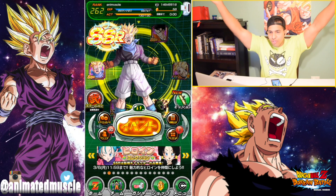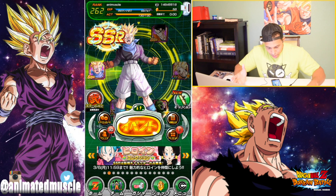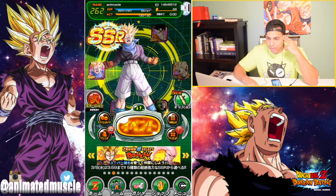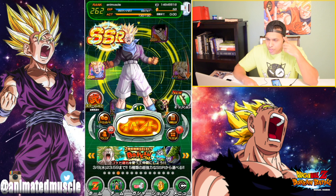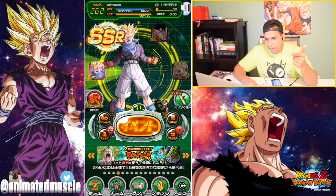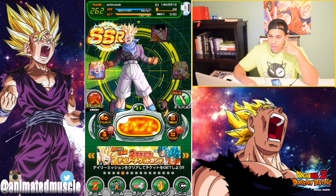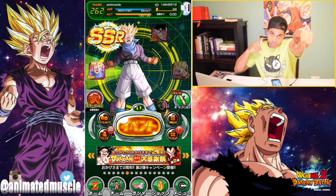That's the awakening of Trunks - pretty good unit so far. Go ahead and farm him - free-to-play card, definitely worth it whether you're free-to-play or not, because he has a great passive and he links to Baby 2 with Thirst for Conquest, the GT link, and Hatred for the Saiyans. Not bad at all - pretty good free-to-play card. Anyway guys, please like, share, comment down below. I'll see you in another video. Thank you so much, bye!